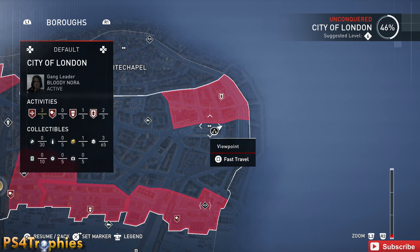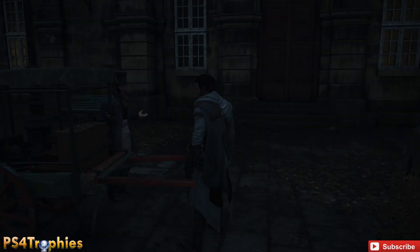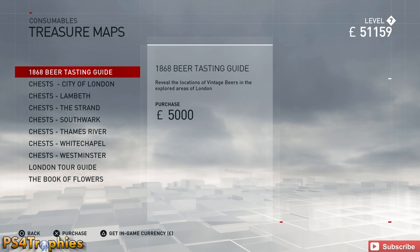He's going to sell you a whole bunch of treasure maps. There are three types: the bottles, which are the top one here — the beer tasting guide — those are all the bottles. Then the bottom two: the London tour guide, which covers all the historical posters, and the book of flowers, which covers the pressed flowers.